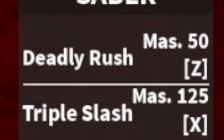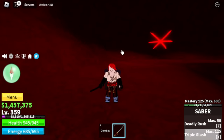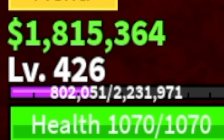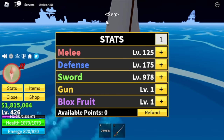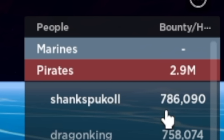You will unlock your X skill, the triple slash, while fighting this boss. Your goal here is to reach level 425 — in our case we reached level 426, which is fine. Stats check: Melee 125, Defense 175, Sword 978. Our bounty is now 786,000 — we're near.